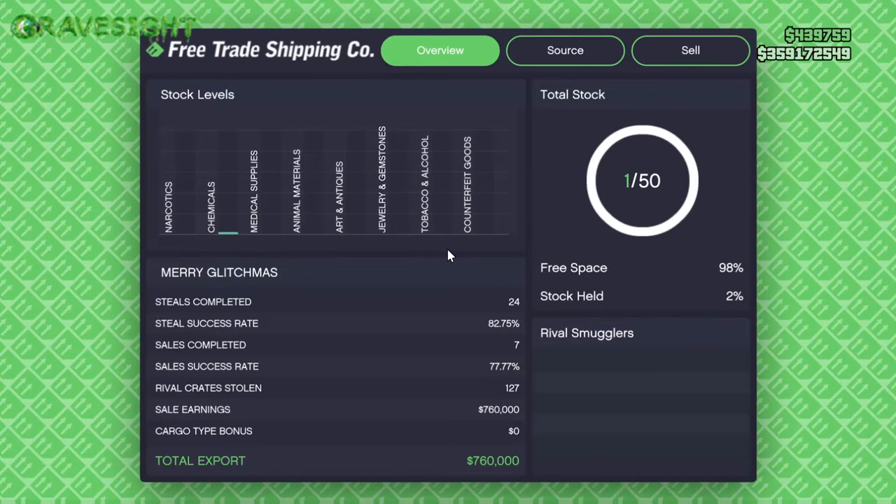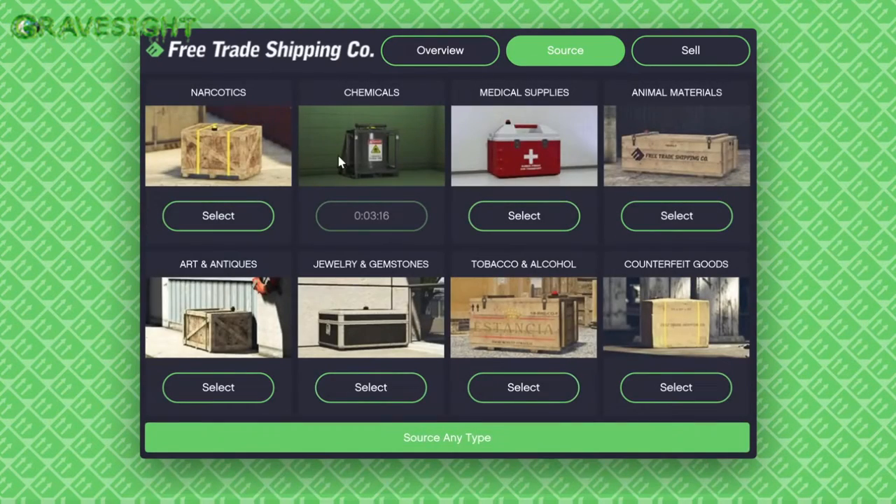There is unfortunately a timer here. If you guys want to go ahead and skip the timer, what you can do is just restart your application and have your spawn location set to your hangar, then load back in and the timer should be gone and you can just keep collecting. For me, what I'm going to be doing this week is try to source as much chemicals as possible to get 50 of them, and we'll see if I'm going to be doing that in a public session or not.